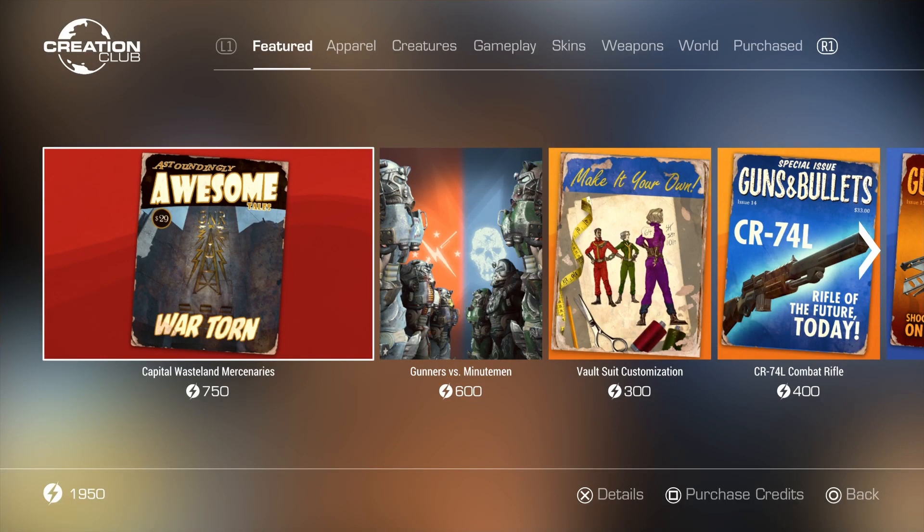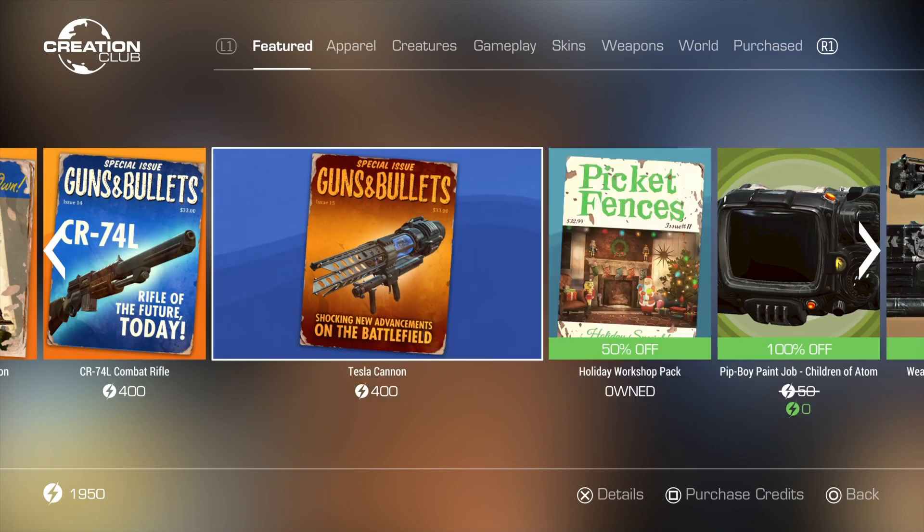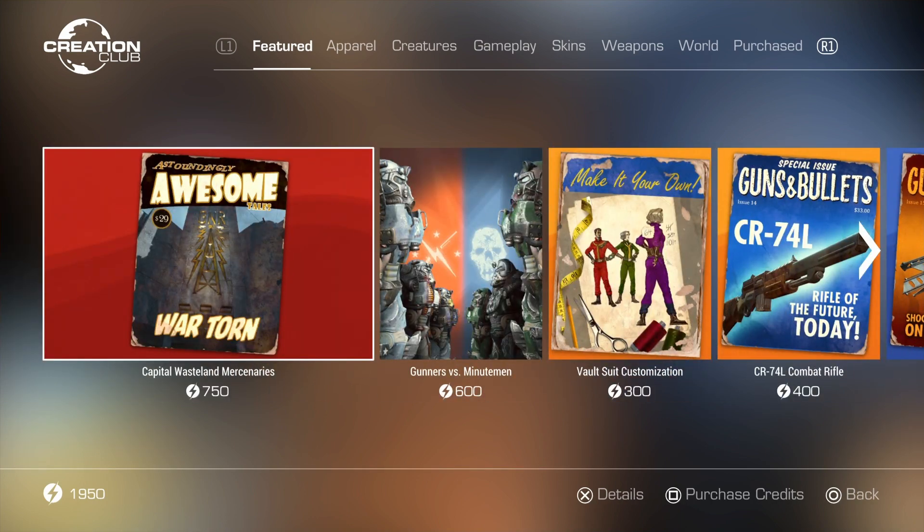How's it going everybody? I am back in Fallout 4 and today is the day that Bethesda released update 1.33 Creation Club content. I'm really excited for this update. I think it adds some really awesome things. There is one thing that is missing that I am a little disappointed about, but we'll cover the things that have been added to the game today.